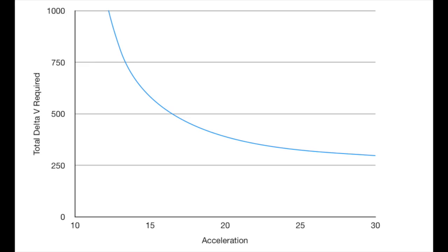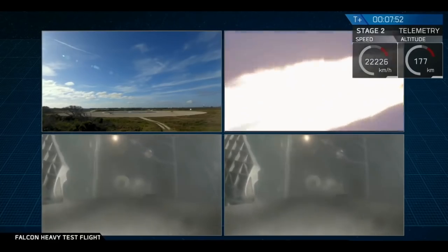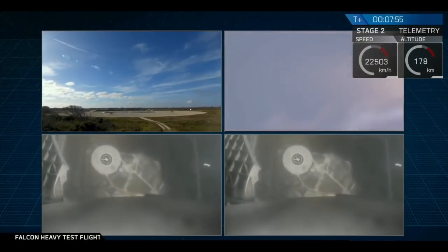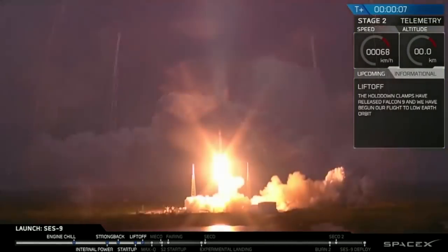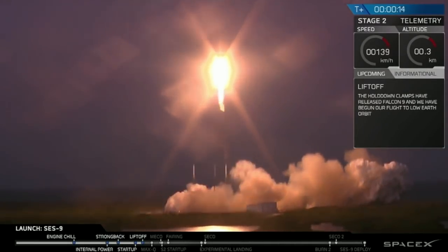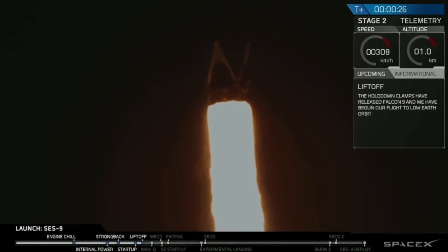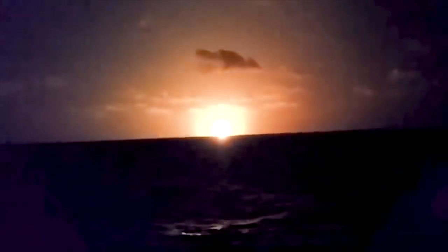One way the Falcon 9 increases thrust is to use more engines, and some booster landing attempts have used three engines. Somewhat counter-intuitively, using more engines for a landing burn actually means less fuel used to decelerate the rocket to zero. The first time I heard about a landing attempt using three engines was the SES-9 launch, which was right at the upper limit of the rocket's capabilities — and that failed so hard that it knocked a hole in the deck of the landing barge. The blast also destroyed the cameras, so the only video we have is from what is presumably a safe distance.